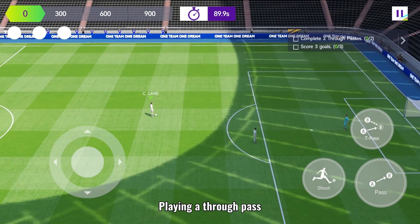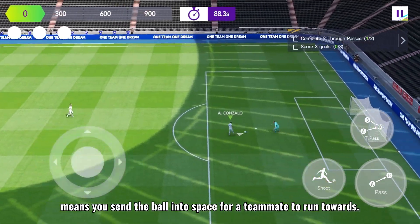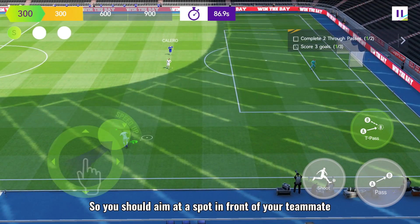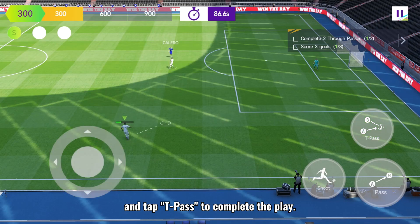Through pass. Playing a through pass means you send the ball into space for a teammate to run towards. So you should aim at a spot in front of your teammate and tap T pass to complete the play.